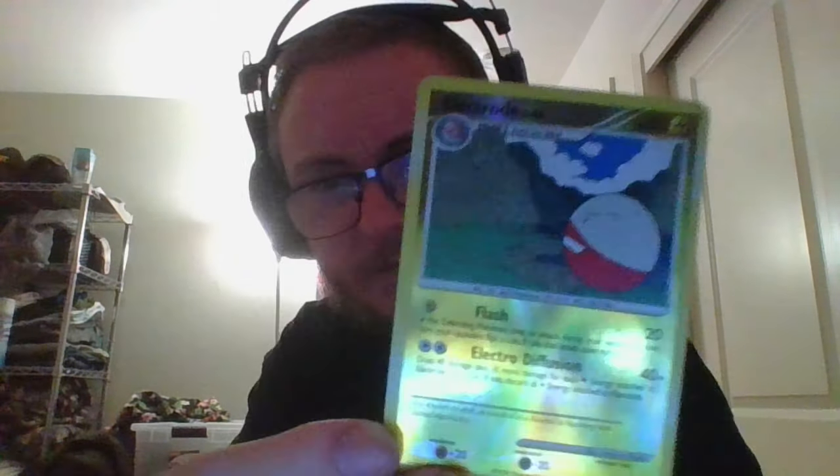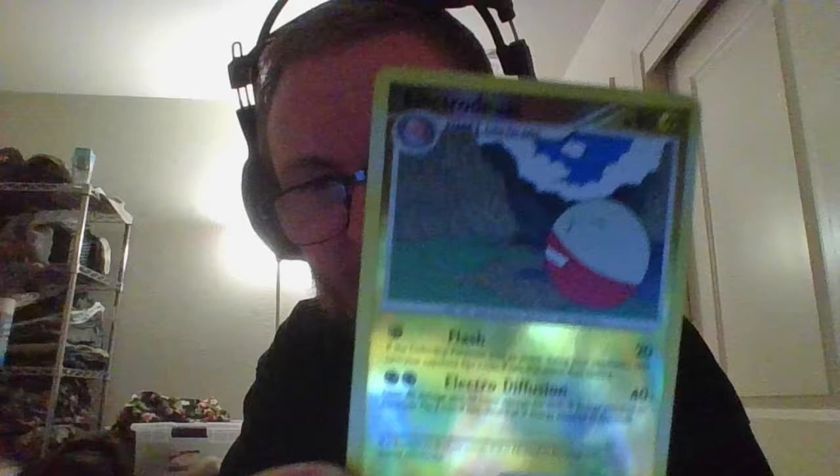I've got Team Rocket Collection — Magnolite, and Electabuzz, I think is how I say that. See this — it's fancy. I like the art on this one. That's another one of those shiny ones. I also have, right next to him, a Voltorb — I think I'll introduce you guys to him too. I like the art on this one a lot. Very cool.